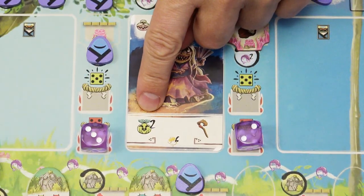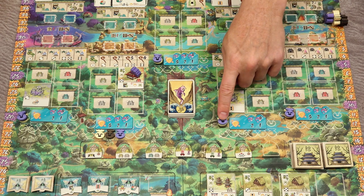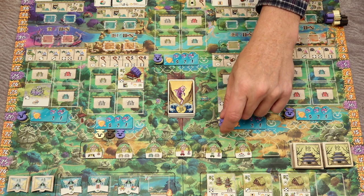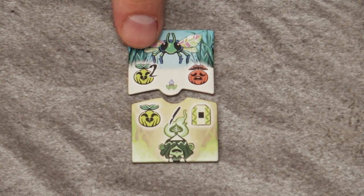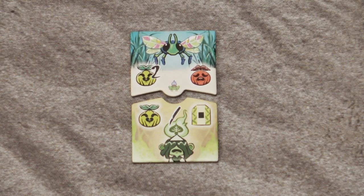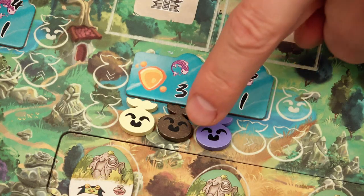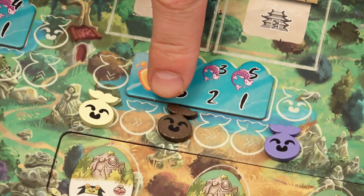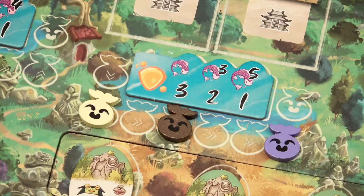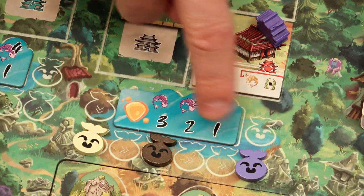When you take the Kodama movement action, you may move your Kodama counter two spaces forward — either one counter two spaces, or two counters one space each. A special dragonfly tile lets you move Kodama counters two spaces forward and then move one enemy Kodama counter one space back. In a two-player game, the neutral Kodama counter may never be moved. If you gain the Kodama reward with a green arrow, you can only move counters in the same region.